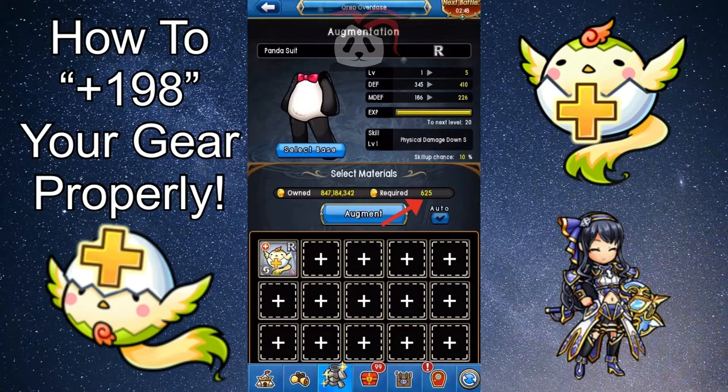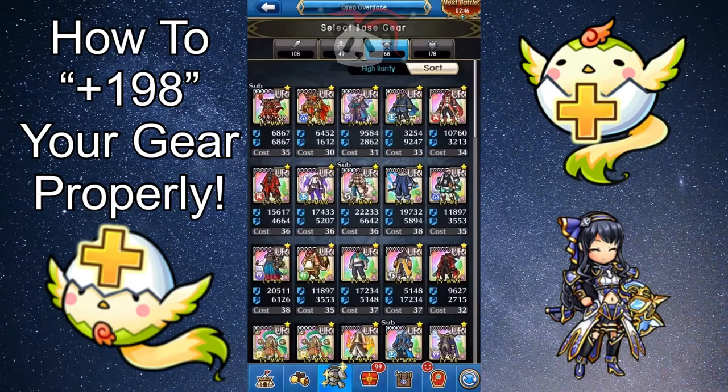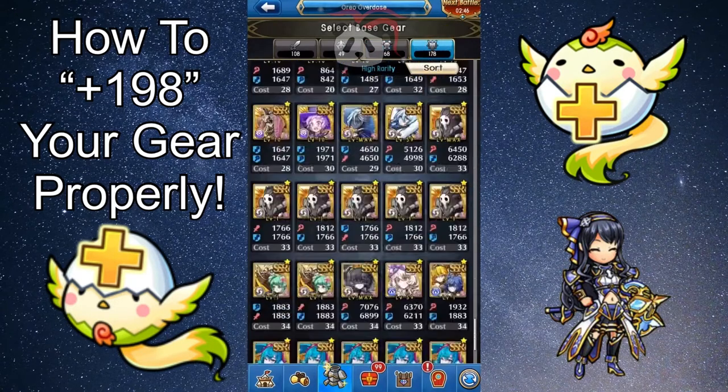The higher the level of the piece of gear — so let's say this were at level 10 — it would cost more than two augments at this level. So that's one reason why you want to get a lower type of gear and put all of the things you're adding into that, as opposed to a higher end piece of gear like what I used to do when I was a noob. You'll save a lot of money and this is really important if you're a new player who doesn't have a lot of the resources that a veteran would have.